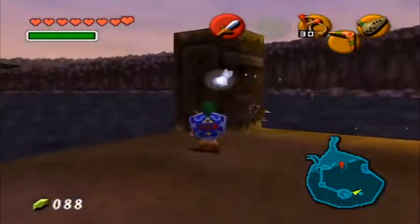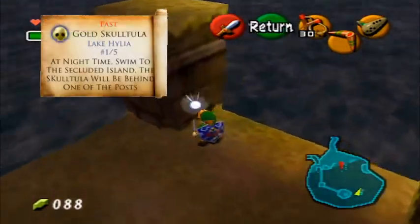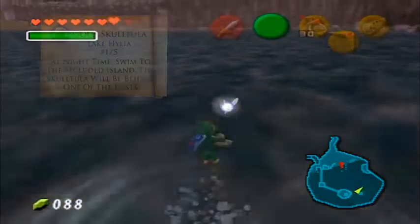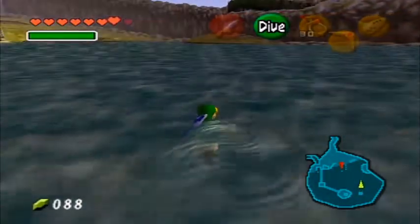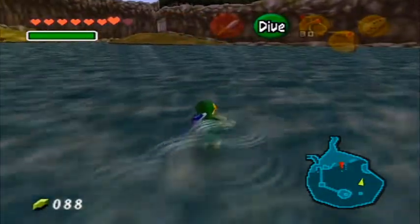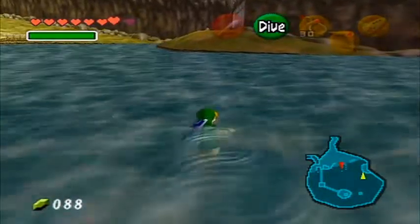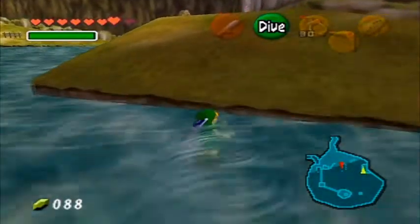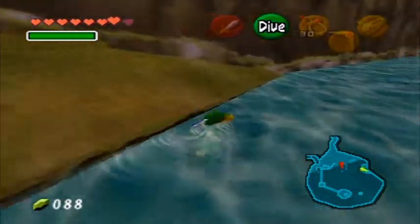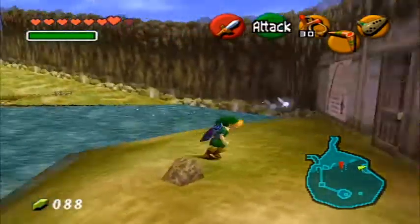Right here on this small island with two posts will be another Gold Skulltula. I got it right in time, just before it turned to day. The next place we want to go is the fishing pond right over there — you can see there's a door against the wall that looks like a shop, and that's where we're going. This minigame can sometimes take forever if you're not good at it or not lucky, but when you're in this part of the game it's not too bad.